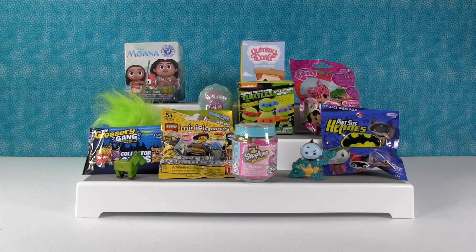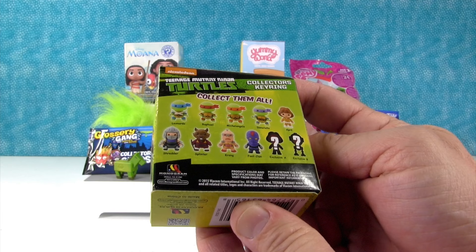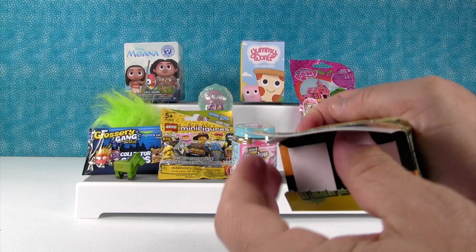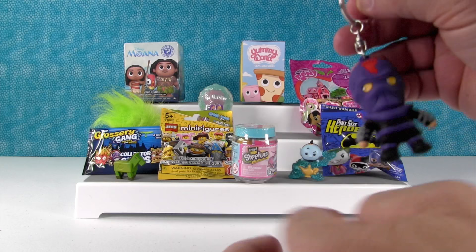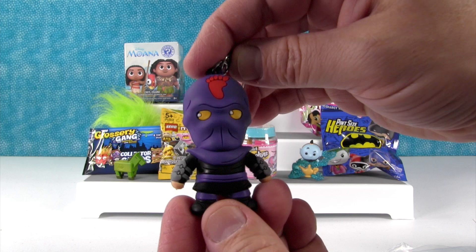Teenage Mutant Ninja Turtle key ring time. This is a collector key ring. There's actually going to be a new series of Ninja Turtle key rings coming out later this year, and I'm excited about that. Today I would like to get the exclusive A, which is going to be April, but a different April. We did not get exclusive A, but instead we got the Foot Soldier from the Foot Clan. I love him. He's a ninja with a big red footprint on his head — so he doesn't forget that he's a foot soldier. Awesome, I like the purple.